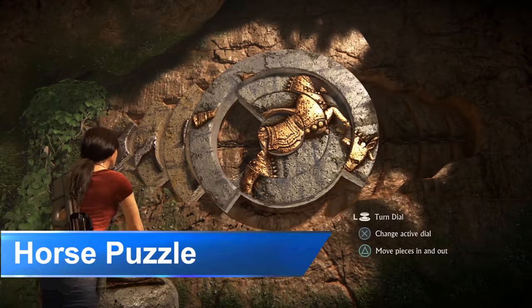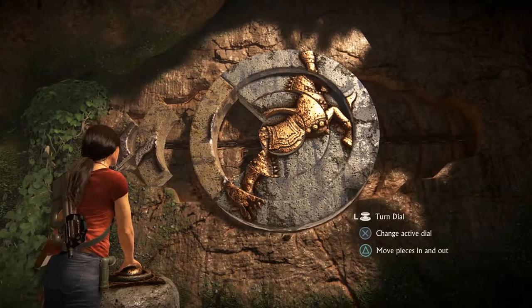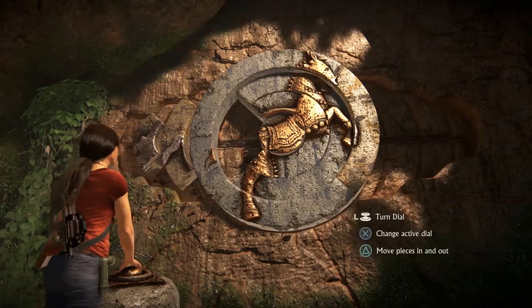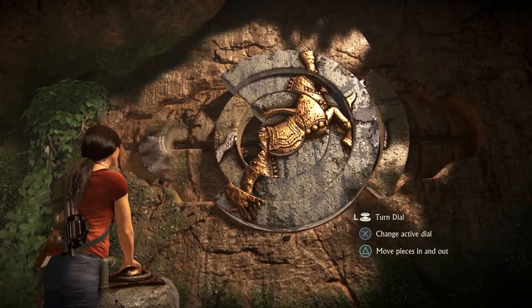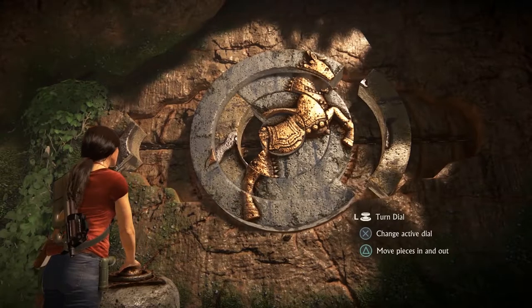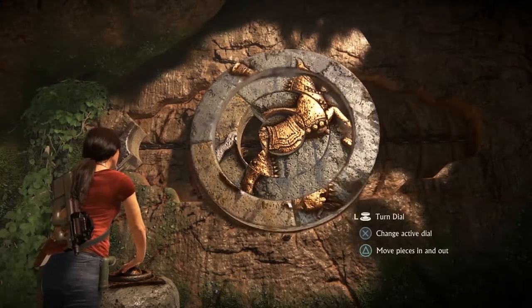Begin the puzzle by pulling in the first piece to the left. Move it over to the right side and pull it out. Then reposition the rings like this so that you can pull in the second piece from the left side. Now rotate the outermost ring in order to add the big piece back to the circle.